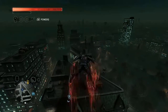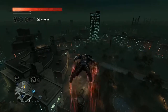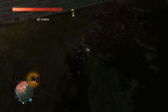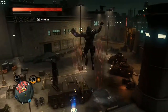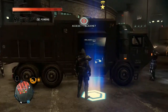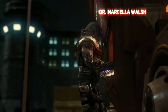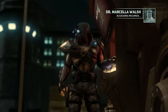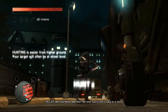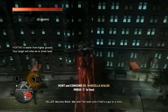One more left. And now we can go to the red zone. Visit Dana. I think we're gonna need to hunt again, but that's okay. Dr. Marcella Walls — logging required. Hunting this Marcella Walls. Not even sure that's a guy or a chick.